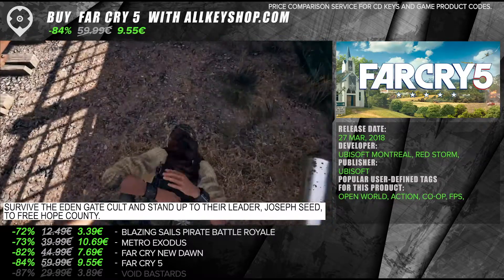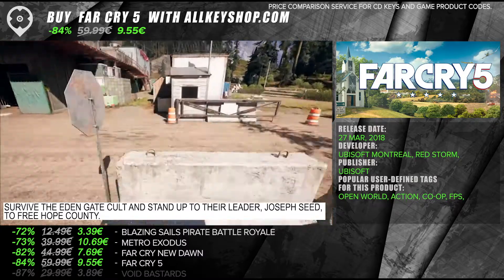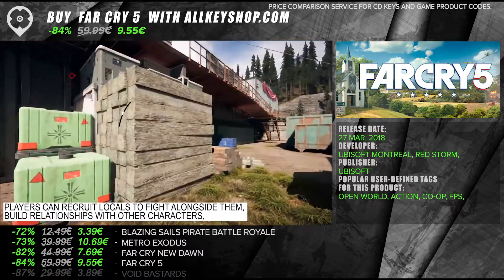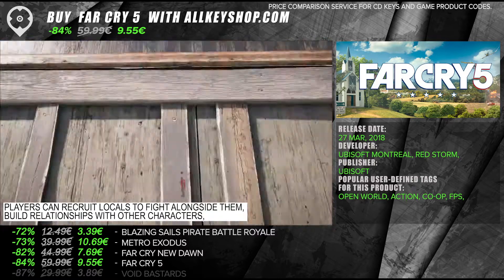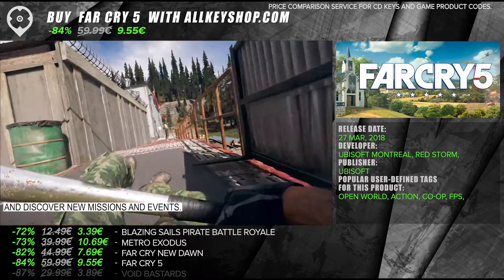Survive the Eden Gate cult and stand up to their leader, Joseph Seed, to free Hope County. Players can recruit locals to fight alongside them, build relationships with other characters, and discover new missions and events.